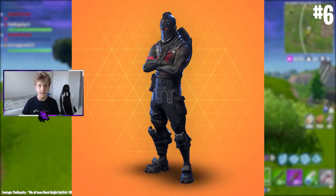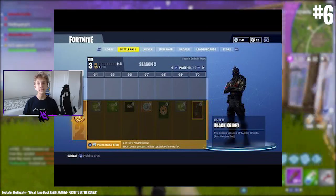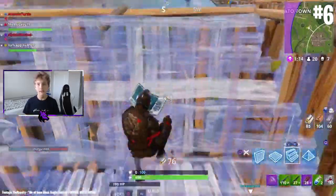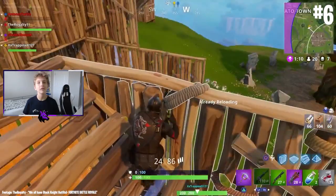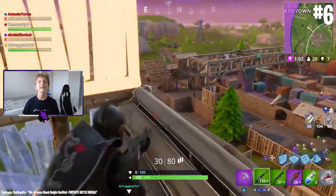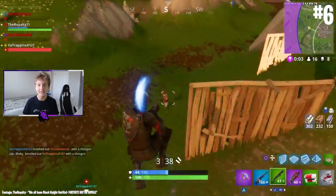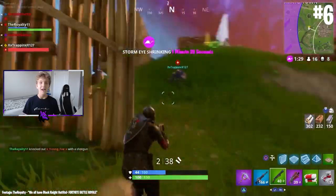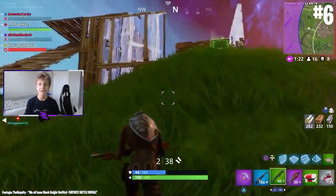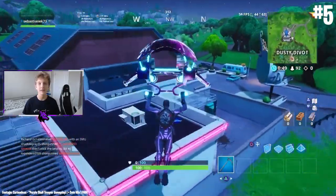At number 6 we have the final skin from the Season 2 battle pass: the Black Knight, unlocked at tier 70. Keep in mind there were only 70 tiers in Season 2 — it was only in Season 3 that tiers were increased to 100. For a long time the Black Knight was considered extremely cool, not so much for the skin itself but for the black back bling it came with. Back blings had just released with Season 3, and if you had the Black Knight back bling, people knew you had grinded Season 2.